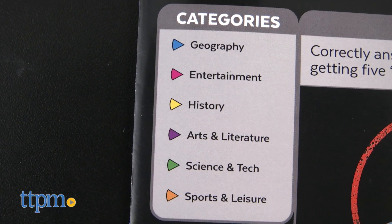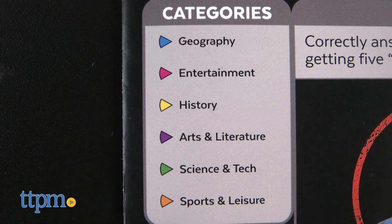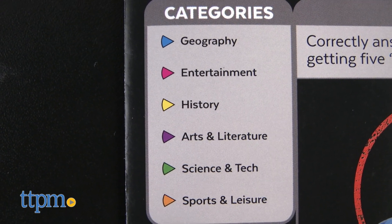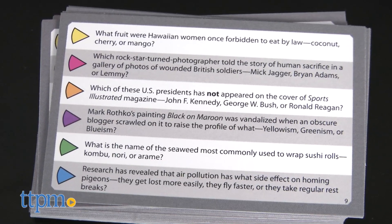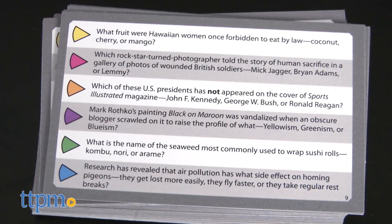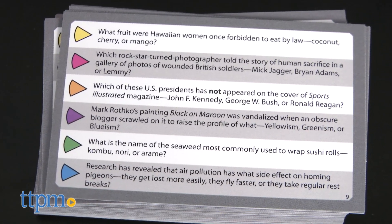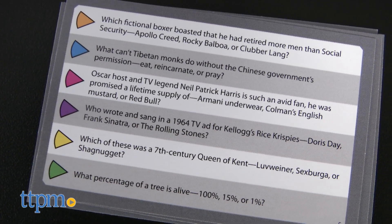Like the original game, the categories remain the same. There's geography, entertainment, history, arts and literature, science and tech, and sports and leisure. The difference is the topics, while still very much geared toward the intellectual player, can sometimes focus on topics you wouldn't want your kids talking about, or things that any millennial on up is familiar with, but younger kids just won't understand or get the humor in it.